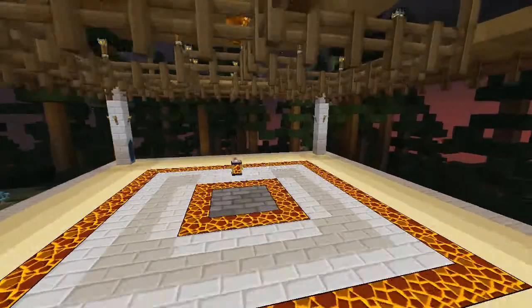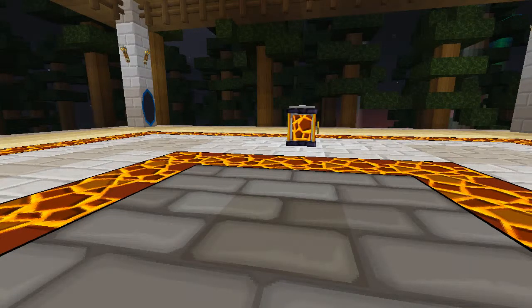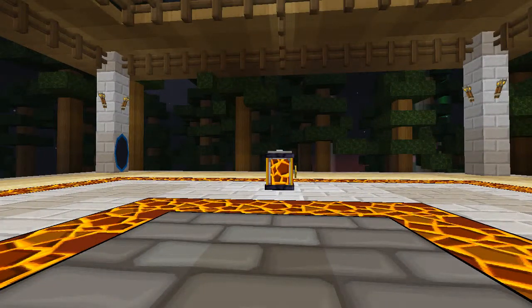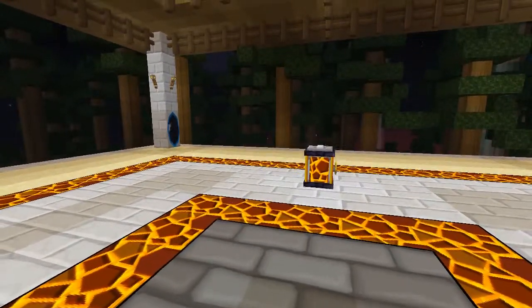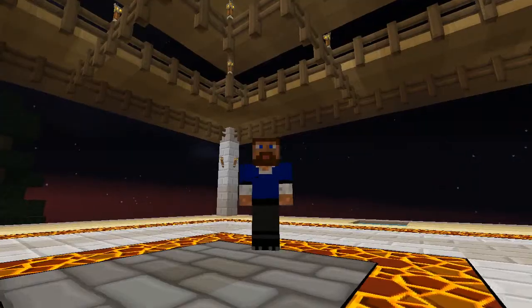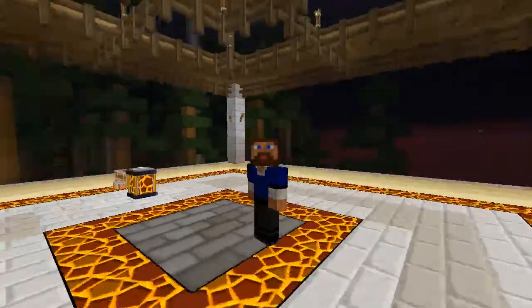Let's get in there. Wonder Twin powers activate, form of Darth Tamanus. It's me and Darth Tamanus here in my awesome Thaumcraft room.